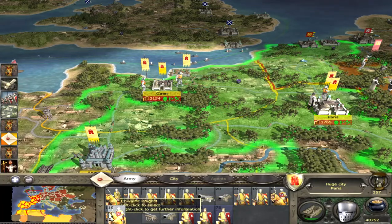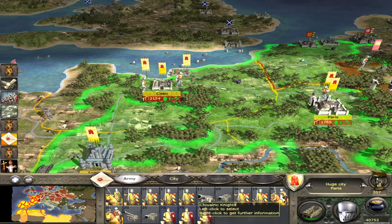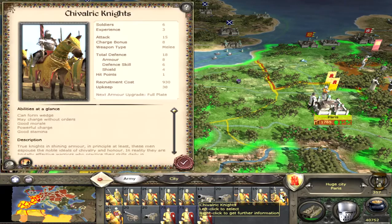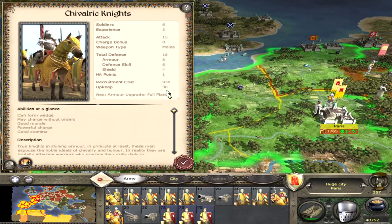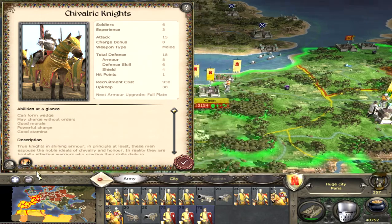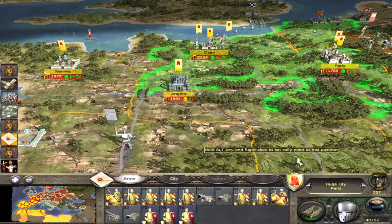Let's disband some civil reignites. Merge the civil reignites this way and you have a unit of six. Right-click — you see six soldiers costing 38 gold coins. Disband this.